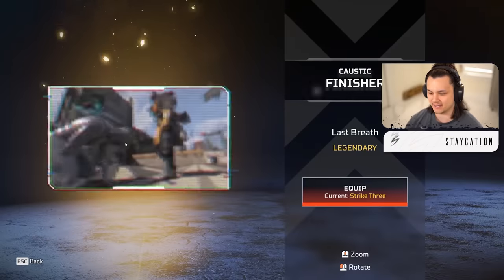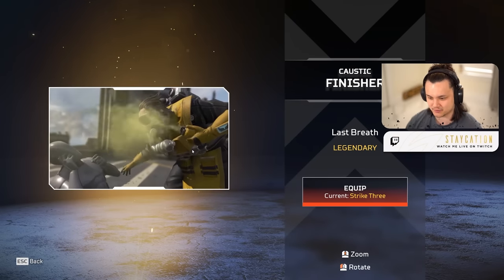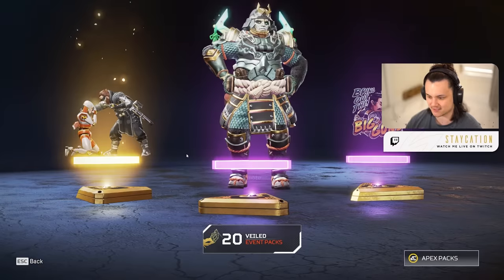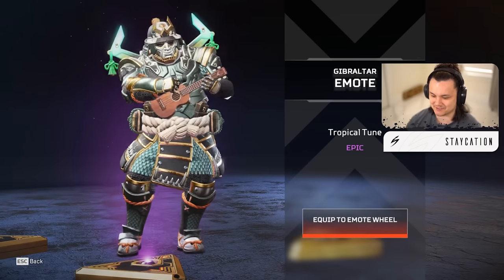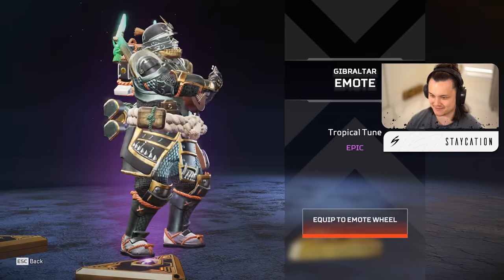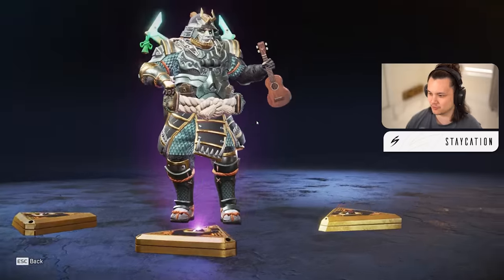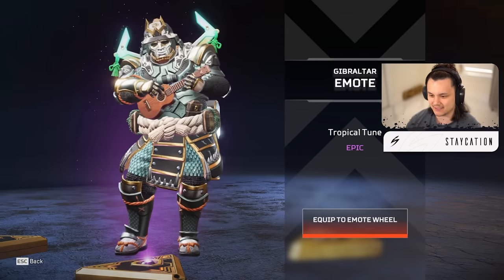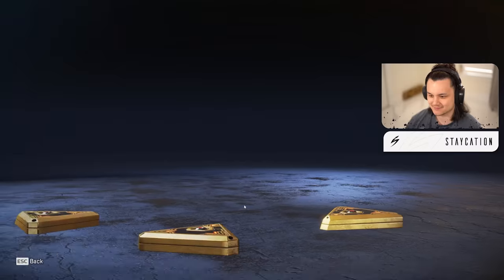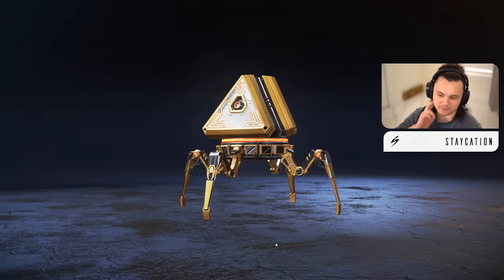Caustic finisher - okay, well this is gonna be nice. It's cool to get some more Caustic cosmetics. We got a Gibraltar skin - this is definitely the better Gibraltar skin from the last event, looks much better than the one they just released in this event. Kind of a rodent theme. Pretty cool little emote though - you got the Tropical Tune on the ukulele, as per usual. I'm sure it plays music in game. Pack number three.